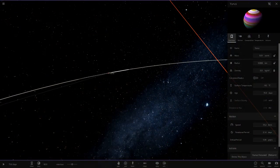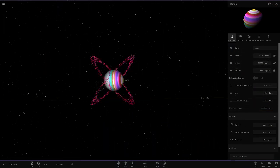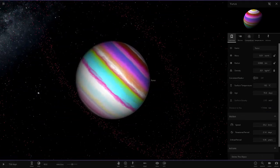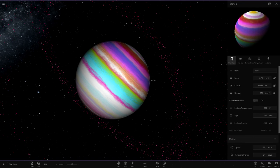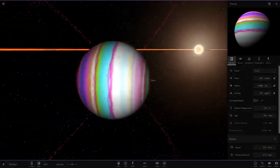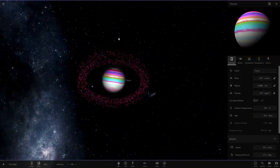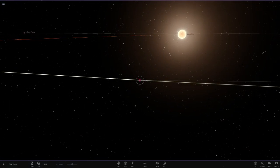Moving on to the first planet — oh look at this, look at those rings! That's pretty cool. It's a rainbow gas giant with a very nice color scheme. You don't need crazy amounts of bands to make a cool-looking rainbow-like object — there's a ton of cool colors on this. Very nice indeed, with pink rings as well.